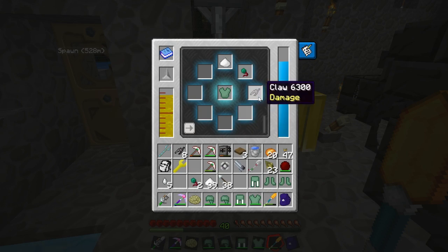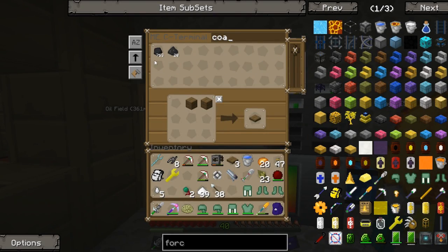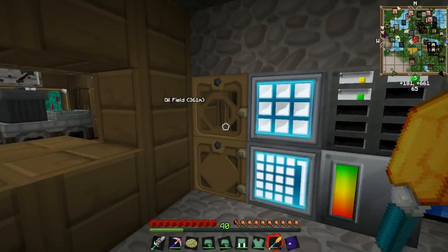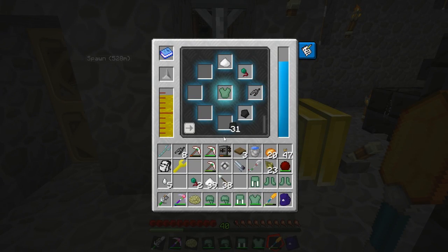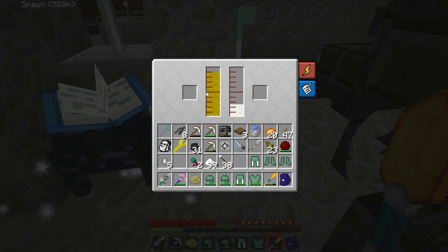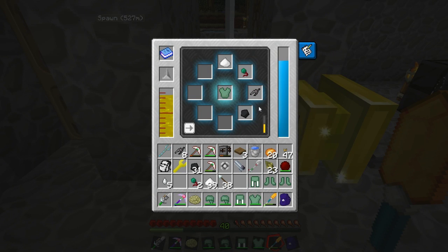We can't do healing on it, so that must be a higher tier. Let's do coal instead - some heat. What happens is you can basically use your armor as a weapon with nothing in your hand, like a pugilist. You can punch things, and I think that gives it a fire aspect effect yeah. So you get fire aspect when punching - cool.